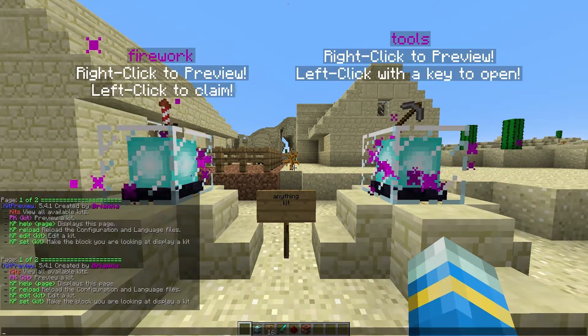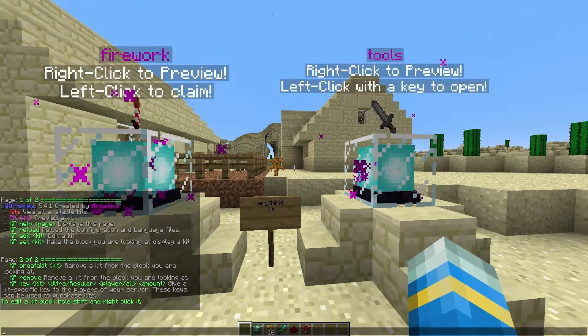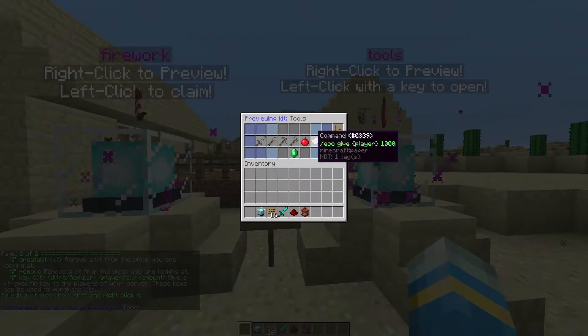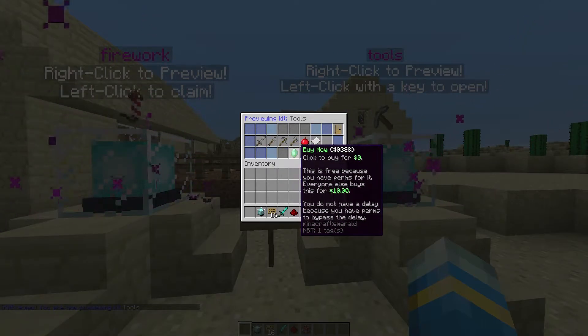Let's go ahead and do /kp and that will show us all of the commands. /kphelp2 obviously shows the second page. First let's go ahead and do /pk followed by a kit name — this will give you a preview of the kit and you can buy it now if you want to.